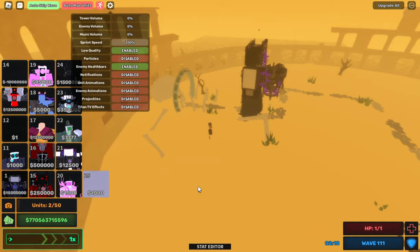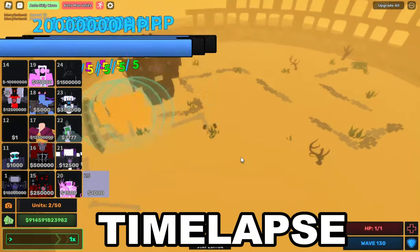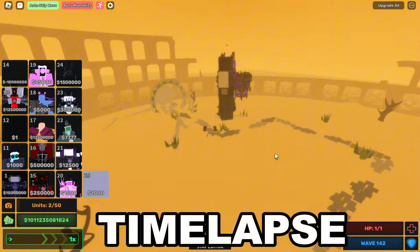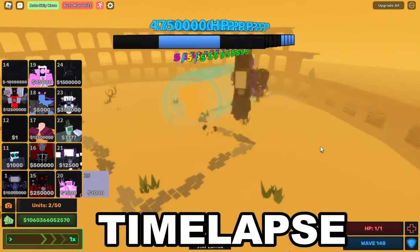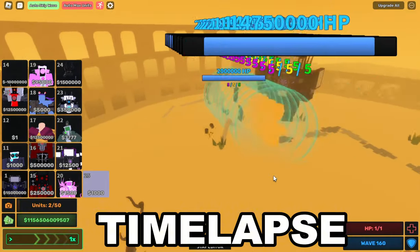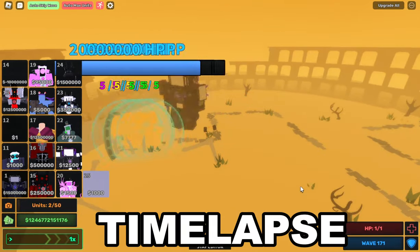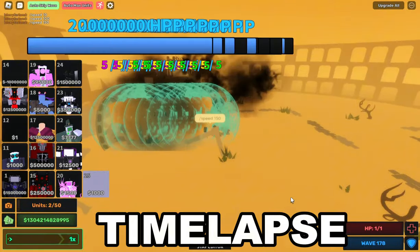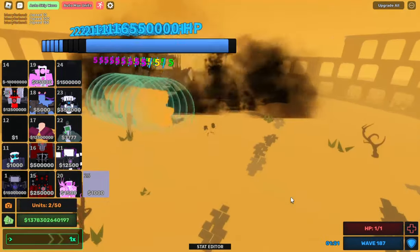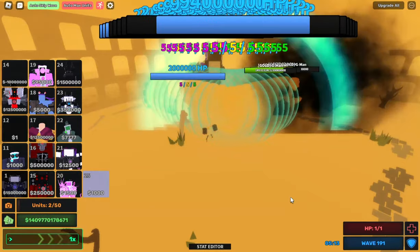We are at wave 100 now and it seems like UTTV is still spawn killing quite smoothly, so let's keep going. Fast forward a little and it seems like UTTV is now struggling — this isn't really looking good. He is literally teleport spamming right now, but there are still many more waves to go until we see him die.